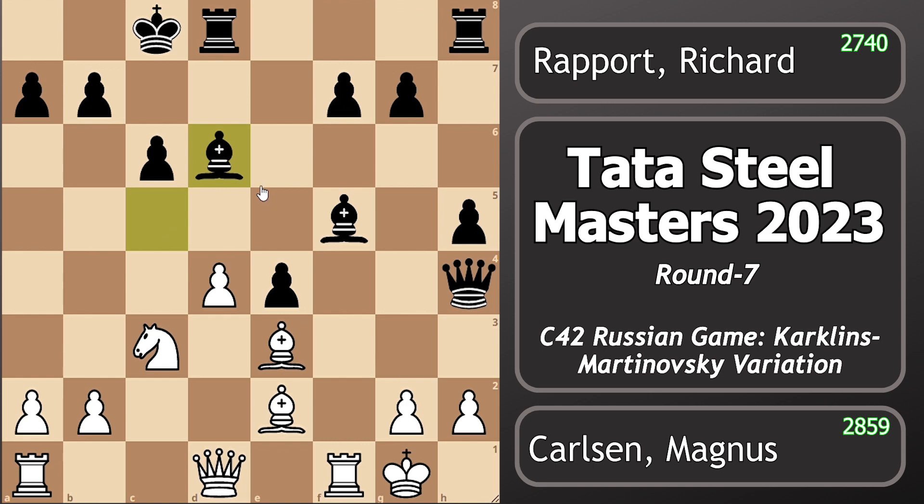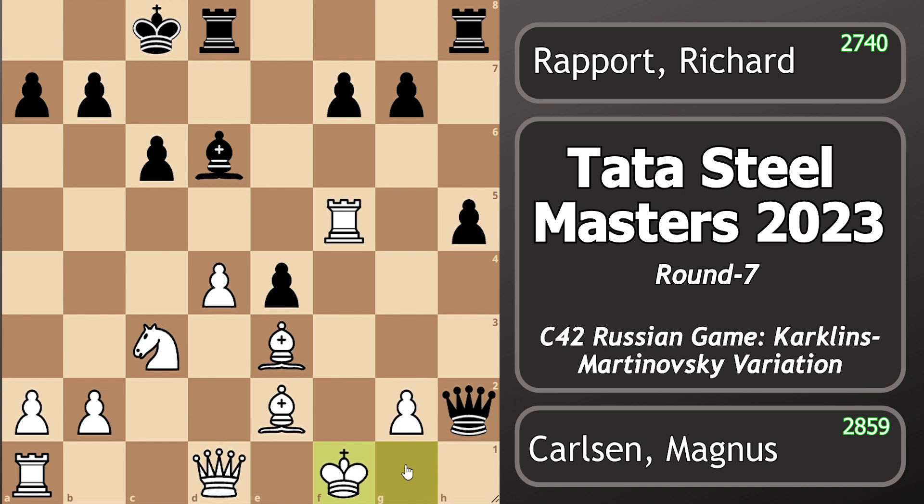But Rapport played queen h4 check, and now king to g1 attacking this bishop, and bishop to d6 — the best move here according to the engines — attacking h7 twice and also sacrificing the f5 bishop. Magnus played rook takes f5, taking this free bishop as there is no mate. Instead of rook takes f5, h3 is also a good move, but Magnus played rook takes f5, queen takes h2 check, king to f1. Instead of king f1, king f2 is a mistake because of queen g3 check, king f1, and queen takes e3, giving White only a slight advantage. So Magnus played king to f1.